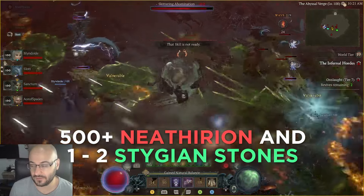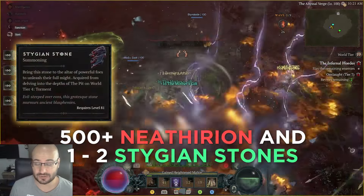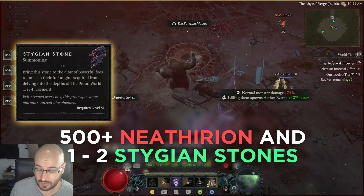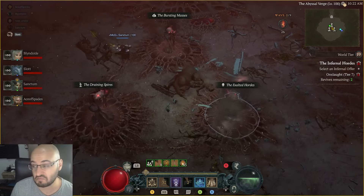You can get over 500 nephirion per run, on top of also getting a couple of stygian stones, which we're selling for 40 million today. I'm sure they're going to go down, and they probably already went down quite a bit. But with that, you can also do tormented bosses, which is pretty good.